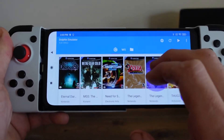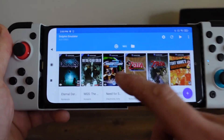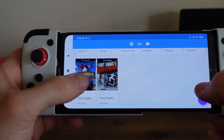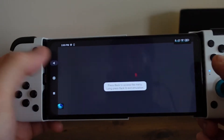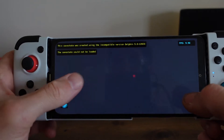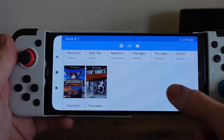Pretty much the two games I've been using for benchmarks have been Tony Hawk Underground 1 and also Need for Speed Underground 2. Tony Hawk Underground 2 goes fine, Tony Hawk 3 is also fine. No real issues with that. I don't have a save for this one so I won't bother showing you, but Tony Hawk 3 is perfectly fine.